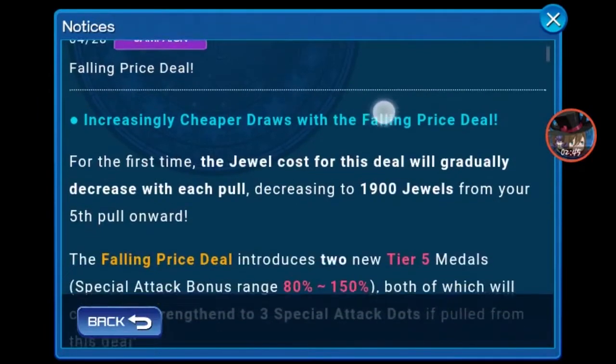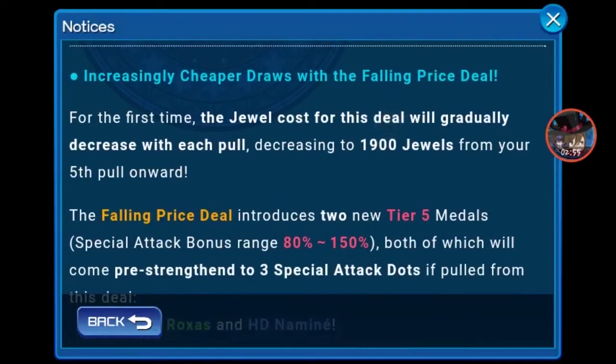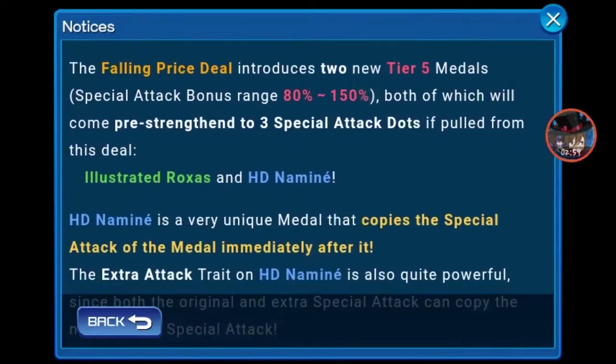Next up, we have the following prize deal. And if you hear me sniffing, it's because I caught a cold, but colds don't bother me. This deal is interesting — it introduces two new tier 5 medals, which are Illustrator Roxas and Agee T. Namine.